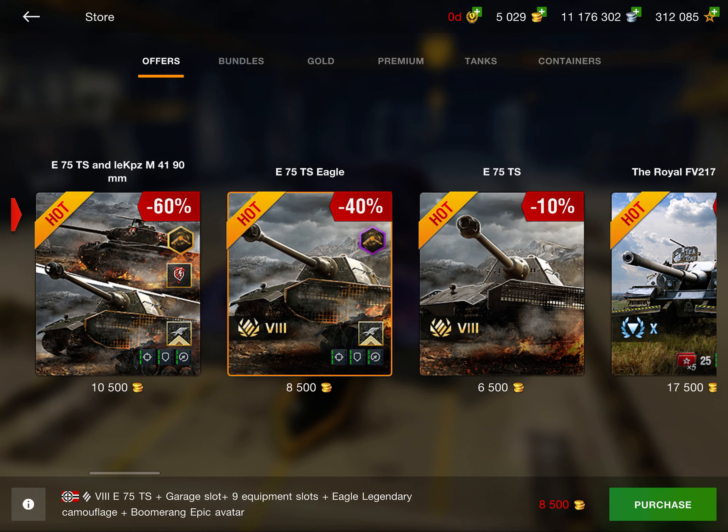Next up we have the E25 for $10. This is an amazing tank that always comes at a very cheap price, and I recommend it. Very fun tank — quick reload, very fast, a little TD that's hard to spot. Very fun tank to play.